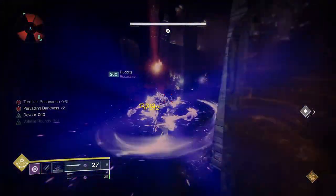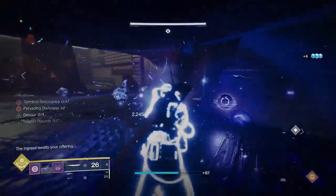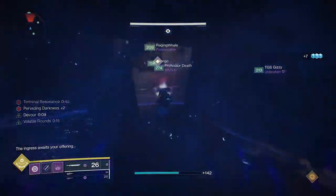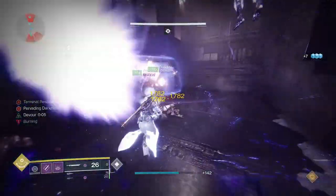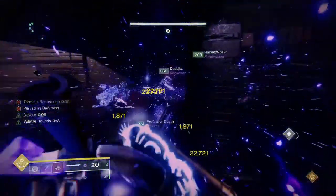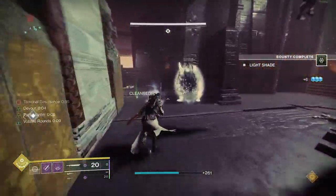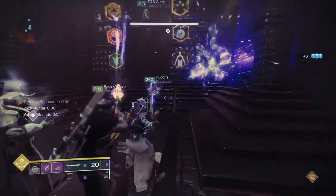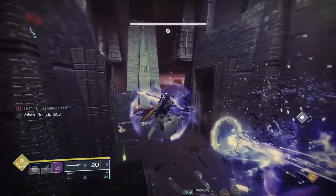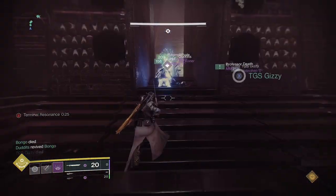In the next phase, two knights spawn, so whoever picks up the relic needs to only defeat the first knight that spawns. By leaving the second knight alive, you can still progress and won't fail the challenge. Progress through the rest of the encounter as normal, switching the laser relic between players each phase so you only ever defeat one knight. If you're not handling a relic, make sure your ad-clear duties are up to scratch and use your super for any tight moments.